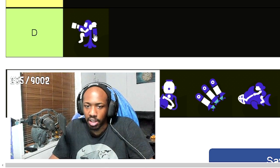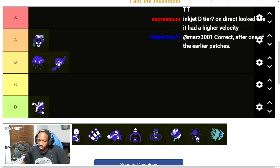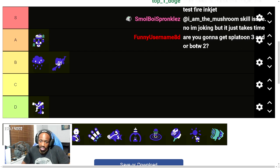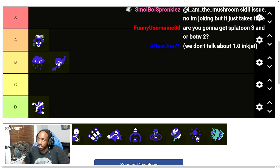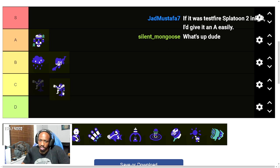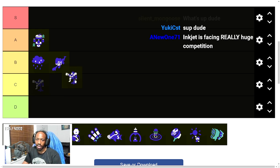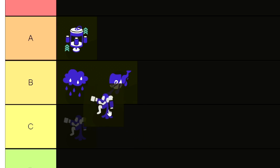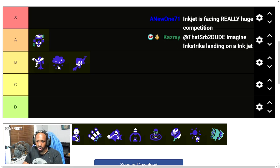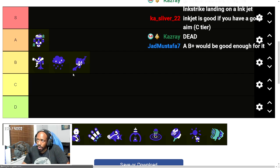Inkjet is going to be played a lot more passively than before. You can't just rush into someone's face, especially anyone with a long-range weapon. You'll want to position on higher ground more than ever. It's still great pressure against close-range weapons, but it'll struggle against long-range ones and without Ink Armor support. So I think Inkjet gets a B — the highest B of the group so far.